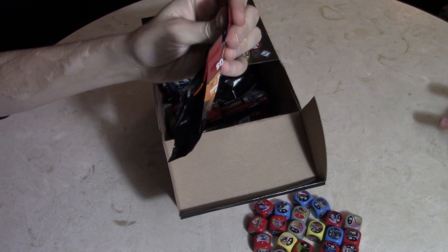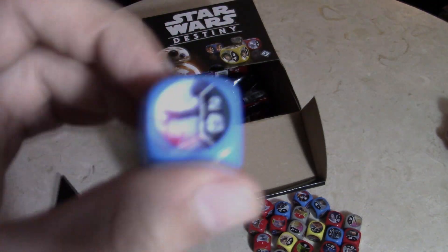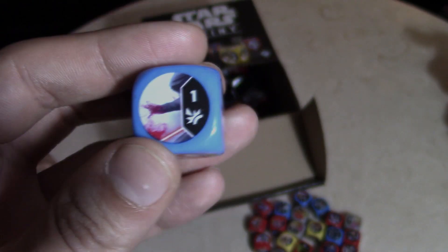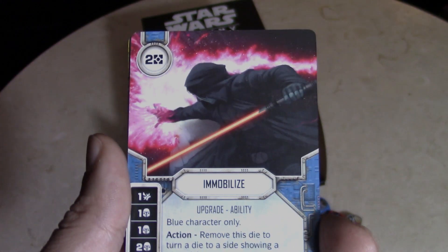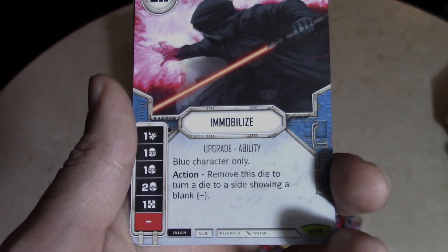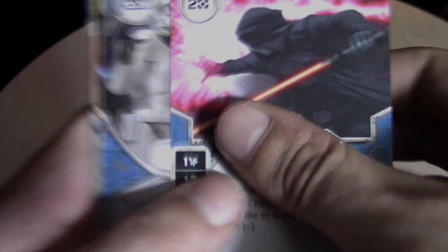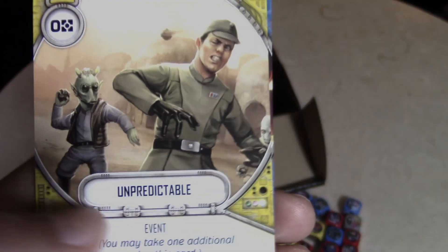What's Lexi grabbing here? I can't really tell — there's some sort of force choke or push, redness coming off a hand. Is that Kylo Ren? I believe it might be — Immobilize? No, it's just a random Sith. Blue characters only, remove this die to turn a die to a side showing blank — so you can just move somebody to a blank. Mind Trick. I like this card art again — The Force is Strong, Unpredictable, and Patience.